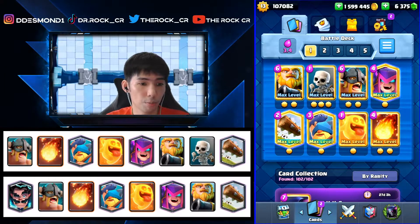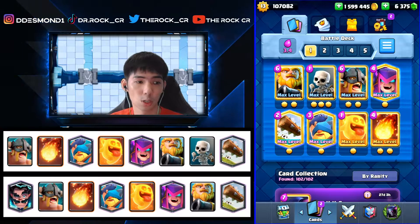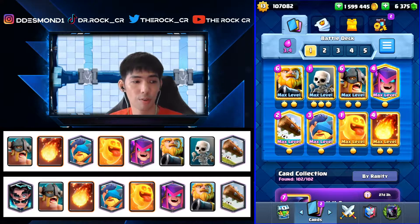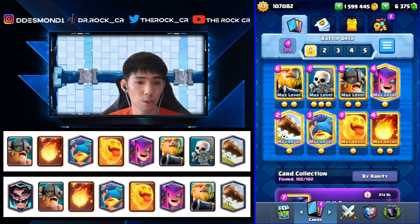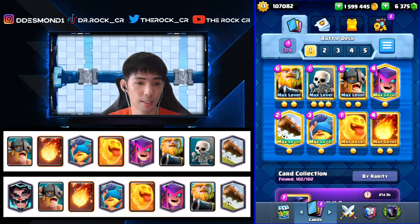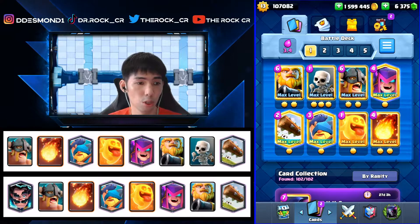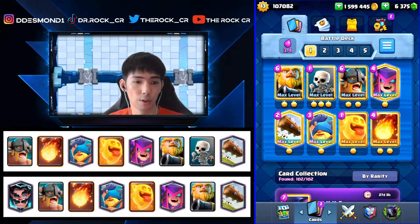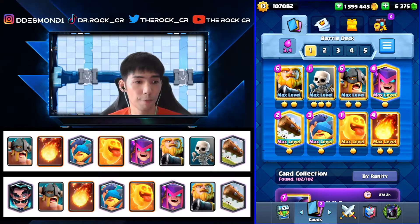eBabs is a win condition on its own, even in bridge spam. Today you can see two different variations: one with eBabs and the other with Skeletons. If you're facing a lot of air stuff — balloon, Lava Hounds — I'd recommend the eBabs, at least for the balloon, because there's only a Mother Witch and a Fireball for air defense. If you're not facing too much air, the Skeletons version is good because it's a faster cycle with the Scaleys and Heal Spirit, letting you out-cycle opponents.